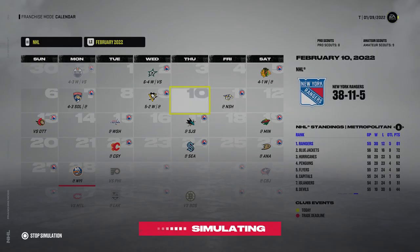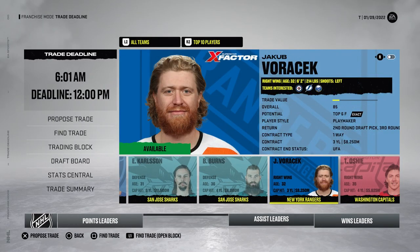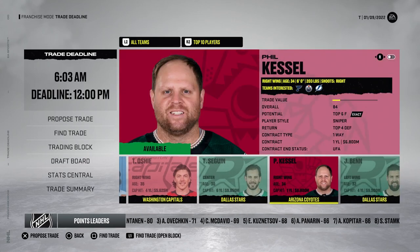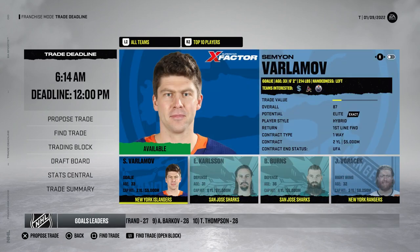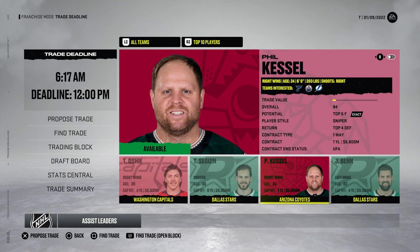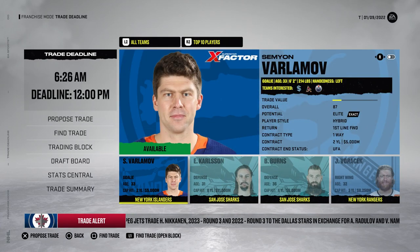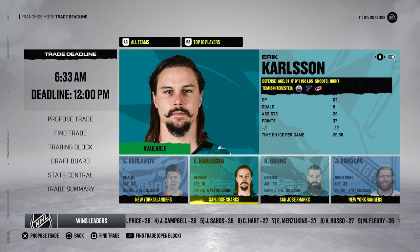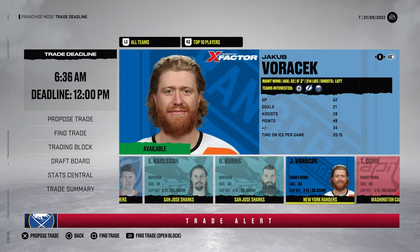The trade deadline could not come sooner. I'll set our status as conservative buyer and let's enter the deadline. I could try to find some trades - Voracek, you're not going anywhere. I might try to get Timothy Jimothy because he would just really stack that second line. Let's see - try to find a trade - nothing. There really isn't any players here that I actually want. I had no idea that on this screen you could change and check the stats: Brent Burns has a minus two, Voracek is plus 34 - that line is slaying. Timothy's basically a point-a-game player with 61 points in 62 games.